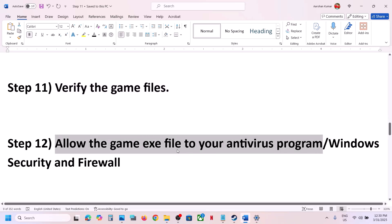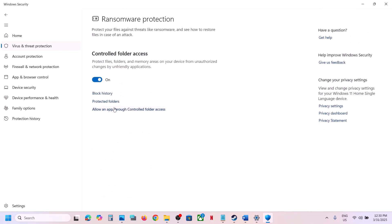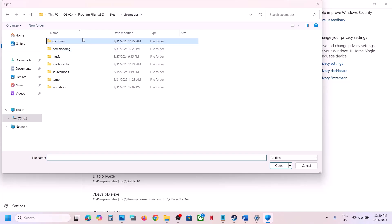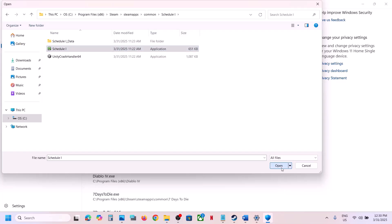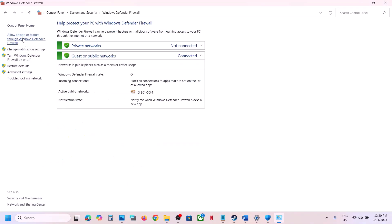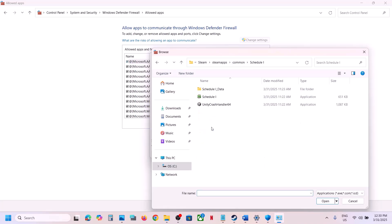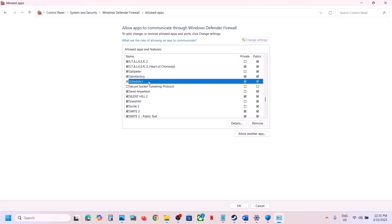The next step is to allow the game exe file through your antivirus program. If you have a third-party antivirus like Avast, Norton, Bitdefender, or McAfee, add the game exe as an exception. If using Windows Security, go to Privacy and Security, Windows Security, Virus and Threat Protection, scroll down and click Manage Ransomware Protection, then Allow an app through Controlled Folder Access. Browse to the game installation folder, select the exe file, and click Open. Also go to Control Panel, System and Security, Windows Defender Firewall, Allow an app or feature through Windows Defender Firewall, change settings, click Allow another app, browse to the game exe, and add it.